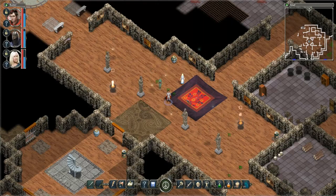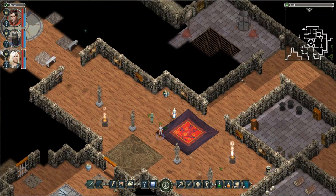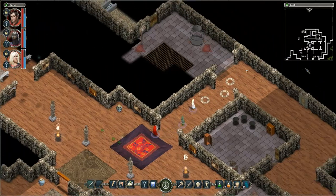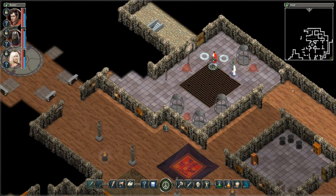Hey everybody and welcome back to Let's Play Abaddon: The Black Fortress with me, Atantuo. We are still in Moritz Kree's tower — the evil wizard who, now openly evil, was responsible for creating the shadow beast, apparently, which we already suspected anyway.